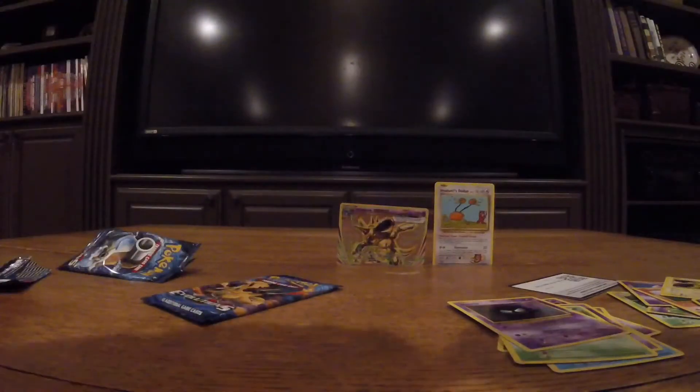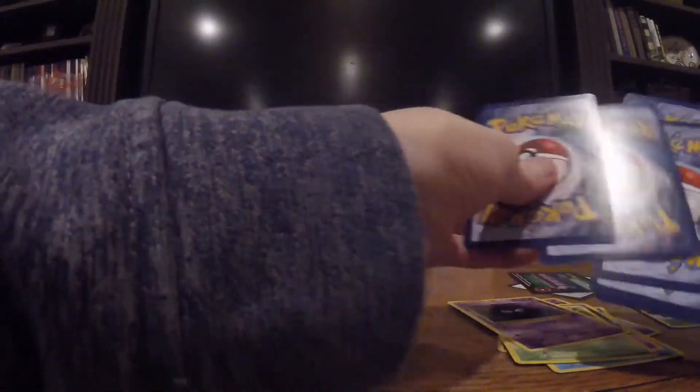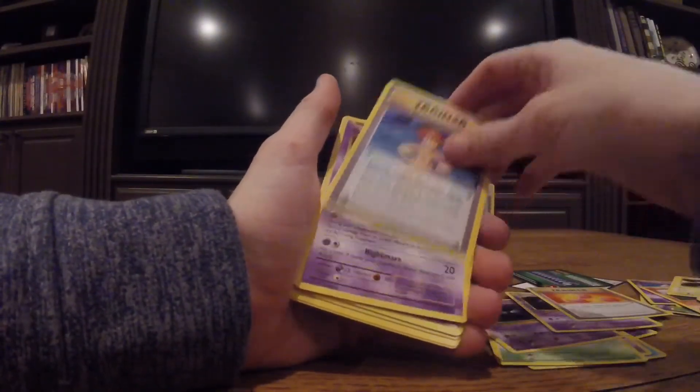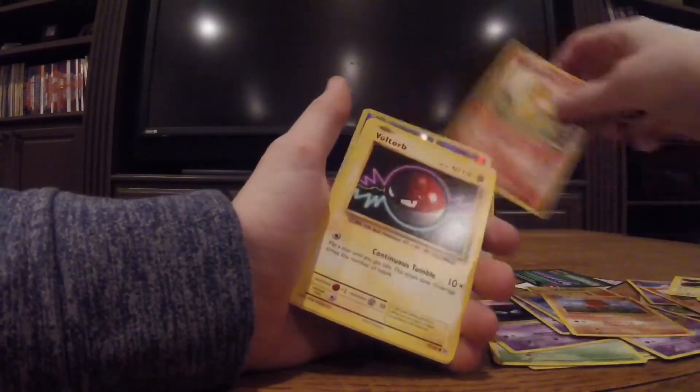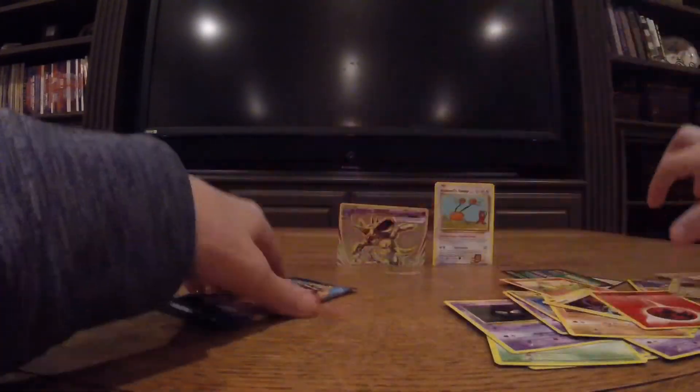Venusaur pack. Oh dang, I did that one on camera. Three from the back, put them in the front. Haunter, Revive, Misty's Determination, Gastly, Diglett, Diglett, Charmander, Voltorb, Energy, Nidoran, and Arcanine.